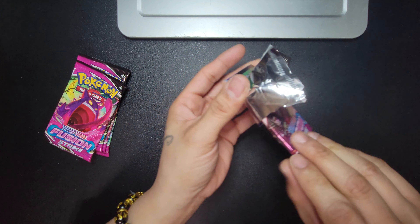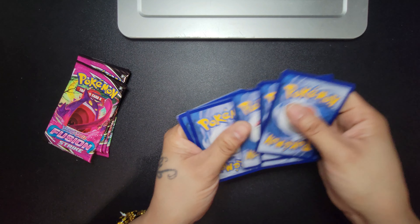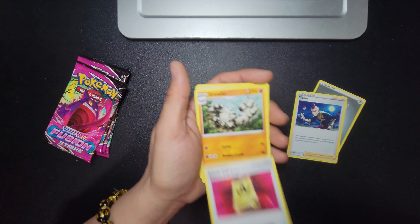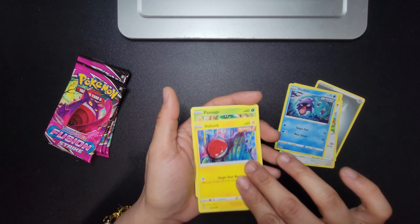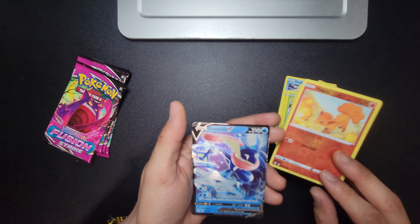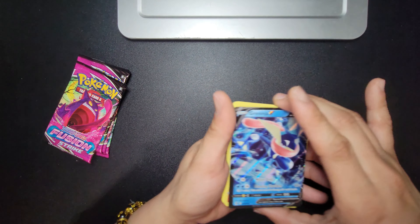QR code, everybody. One, two, three, four. Steel energy. You got a Sudowoodo, an Eevee, a Shellder, a Voltorb, a fighting monkey, a Vulpix — and your V card! It's not textured, it's glossy but very nice — very smooth, very shiny. Me likey! Nice pack. All right, that better not be it — we've got four packs left.